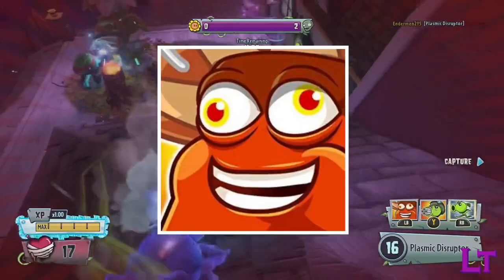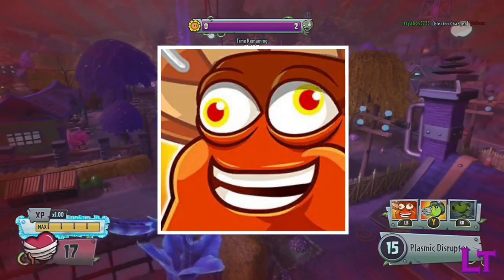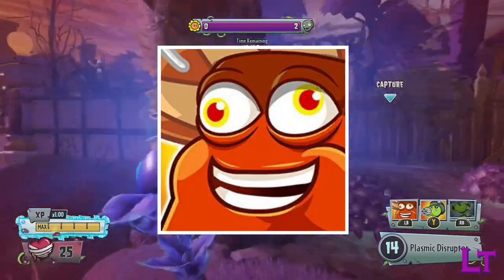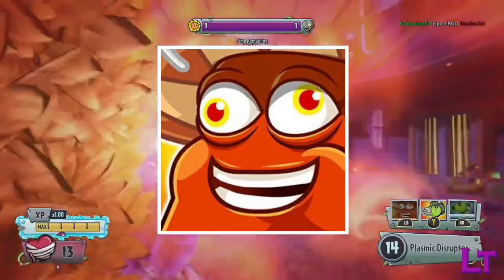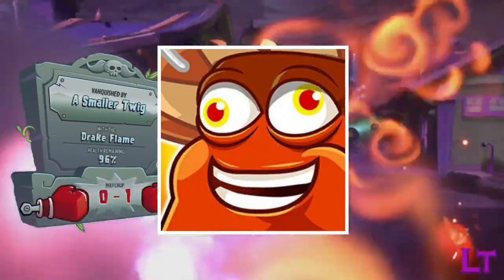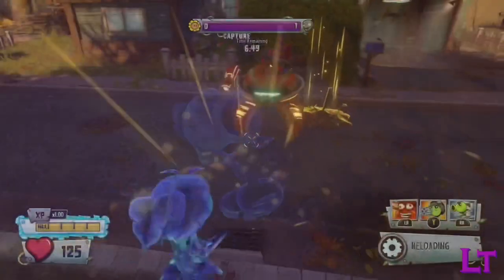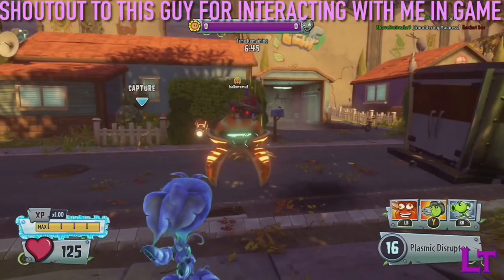On the other hand, the Sombrero Bean Bomb offers a much shorter cooldown at only 30 seconds. On top of that, its explosion radius is big enough to cover entire objectives, and its massive 250 blast damage means that even Z-mechs are not safe from its deadly explosion. Though its lengthy fuse does mean that if spotted, enemies will have plenty of time to escape from its fatal blast radius.